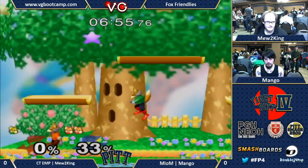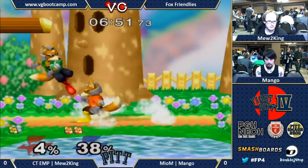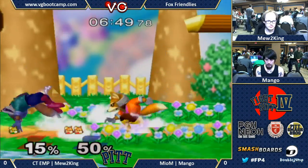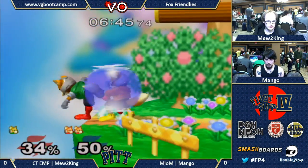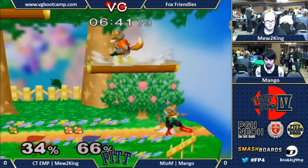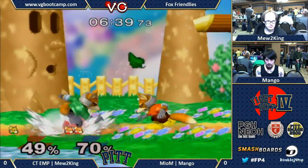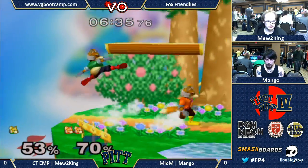Down tilt is a really good metagame move. It doesn't work per se, but it works for people DI-ing away — for people DI-ing away to not get hit by shine, down tilt, that's why it works. And for long pokes, if you're shield-pressuring someone and you retreat away and then they try to shield grab out of it, down tilt's just a little bit disjointed so it hits them out of it.